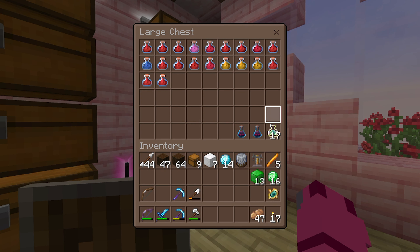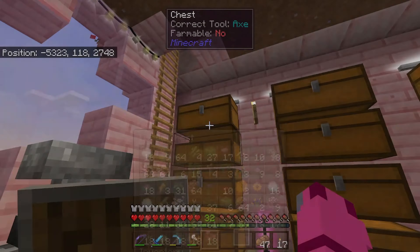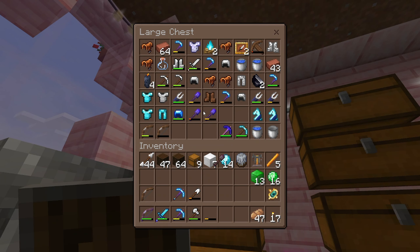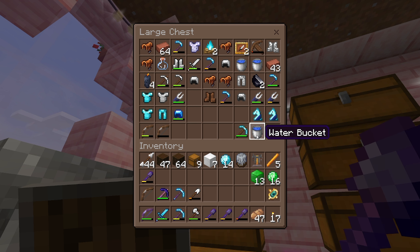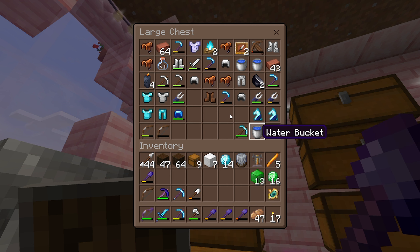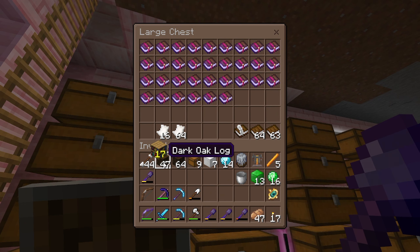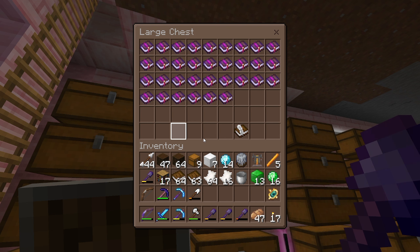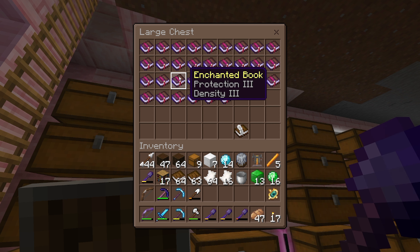These are just strength and healing potions, so nothing we're really going to need. Let's grab all these netherite shovels. Let's take our obsidian pickaxe with us, just in case. We don't need our water buckets - maybe we'll take a bucket, just in case. How about some books, of course? We'll take some paper and some books. Anything else? Oh - soul speed.